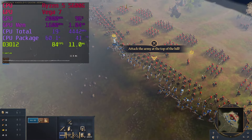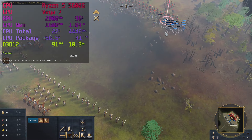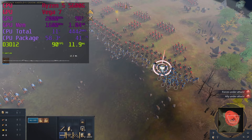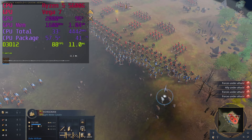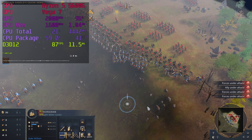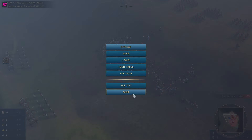Age of Empires 4 is terrible. It runs at 90fps, but the low recommended setting looks like a complete potato. Honestly, this is worse than the original Age of Empires 2, and it won't let you change the texture setting because of low VRAM. Good job, and goodbye.